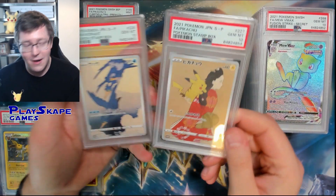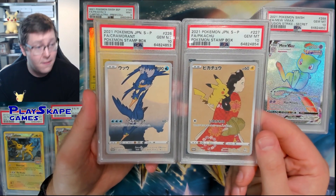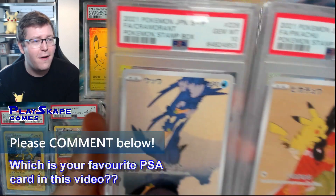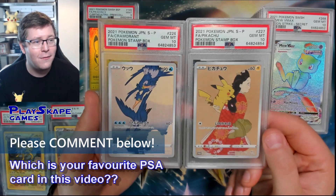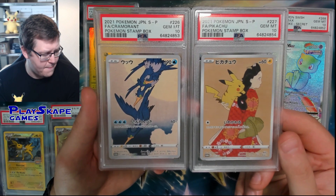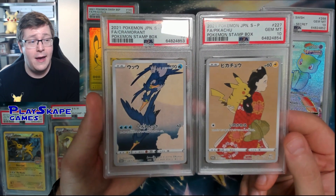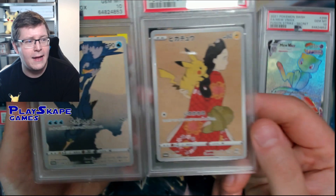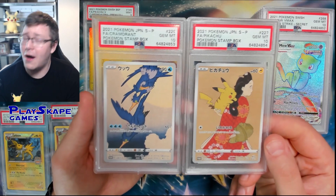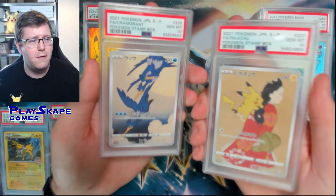Last but not least, these two need no introduction - the stamp promos. These are sold separately but they are sequential. You can see in the top corners - 853 and 854. So sequential grades on these. Only given out in Japan to people who bought the Japan Mail stamp box. Just featuring exclusive artwork - the Psyduck under the moon, looking back, based on old Japanese artworks. Beautiful cards, very iconic. Five years from now they are going to be up there with the screen promos, Mario and Luigi Pikachu - beautiful modern Japanese cards.